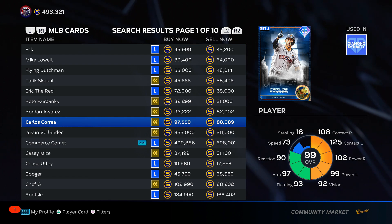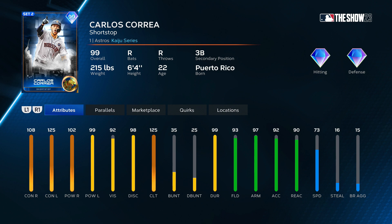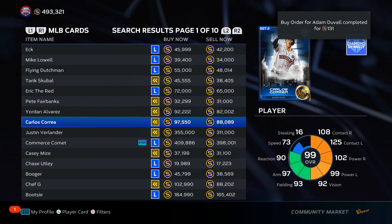Correa — for 90k, his price has been dropping. I like it. I'm going to put him towards the top of B tier — solid player all around, 93 defense, really good. Towards the top of B tier.